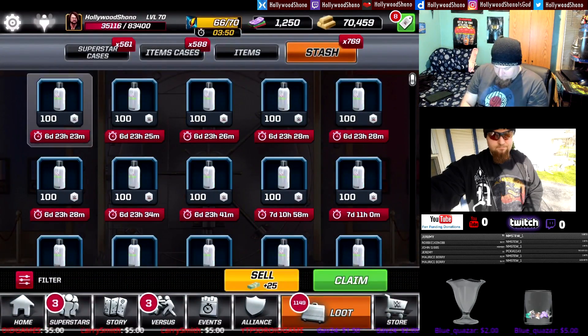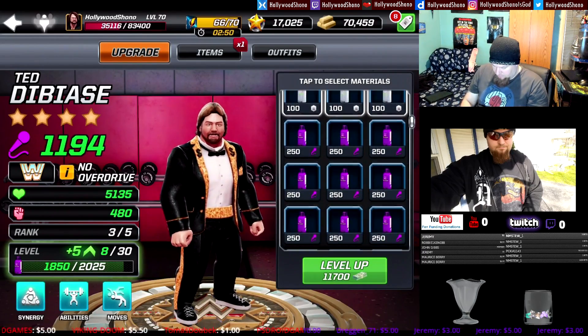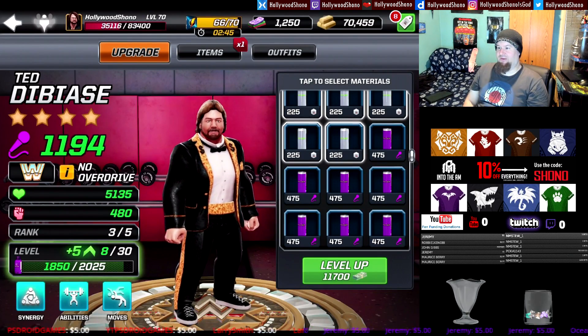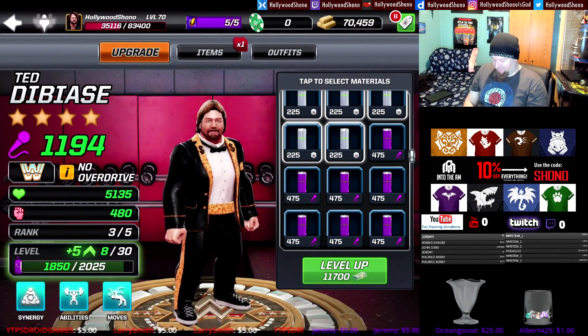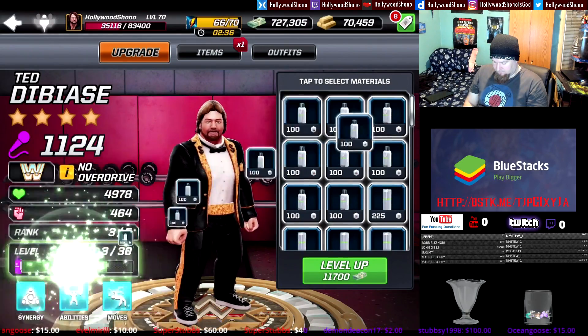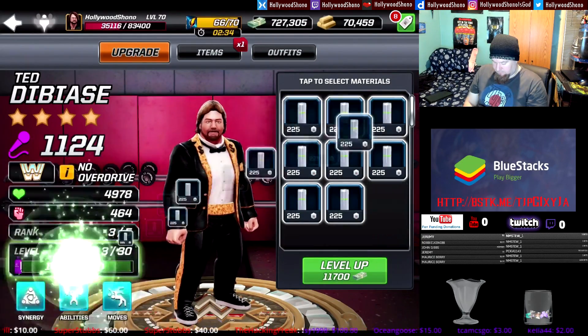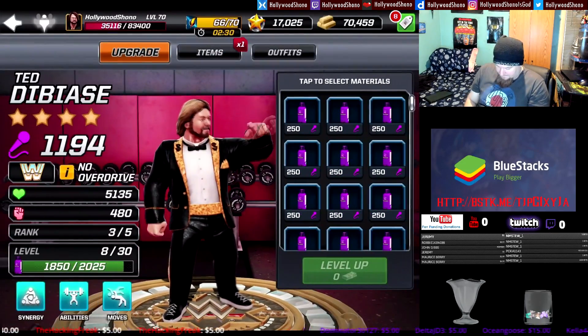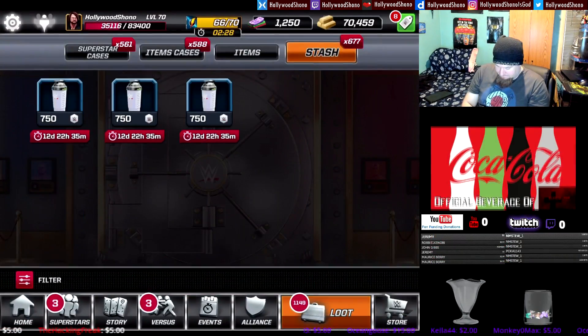At 11,700 cash, gaining five levels up to level 8: 1,194 power, 5,135 health, 480 damage. This is where I noticed that rank-up materials now cost 20 rather than 10 more — somehow in the Retro Madness update they increased the amount of cash you have to spend on materials. We get 70 power and some other random stats, then we load up again.